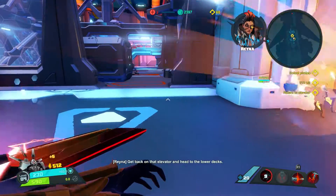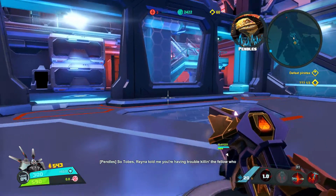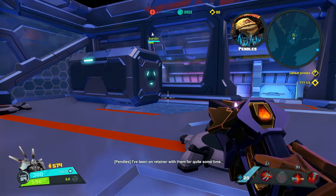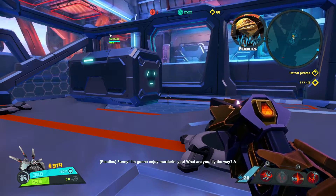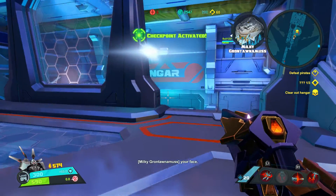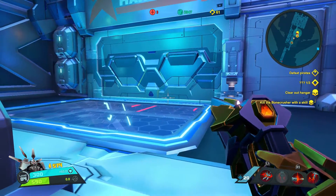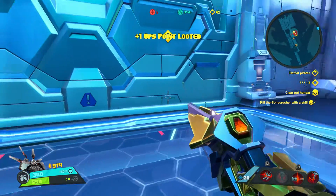Get back on that elevator and head to the lower decks. I swear I'm better than this, Montana. Pendles is helping out — he confronts Milky Mate, who hired him, and reveals he's also been on retainer with another party. Detecting a thrall bone crusher — I double dog dare you to kill him with a skill. Montana just got us another ops point — that's good. One more, and another one.